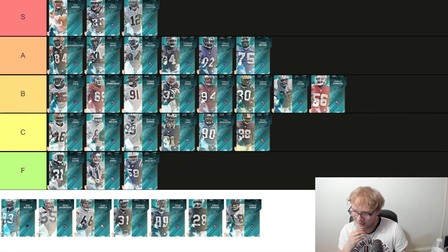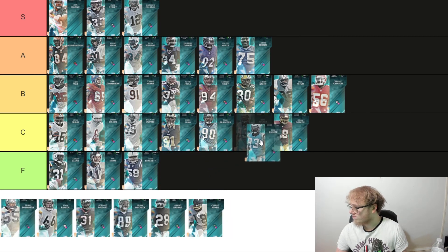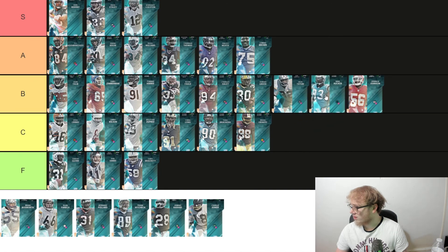Carolina's got a defensive end — 6'5", 275, a pass rusher. 80 speed, 88 strength, 90 power move, 92 block shed. He looks good but looks like a lot of the other pass rushers that have come out. We'll put him at B, just under Tatum. Nothing too spectacular about the guy, but he looks good.